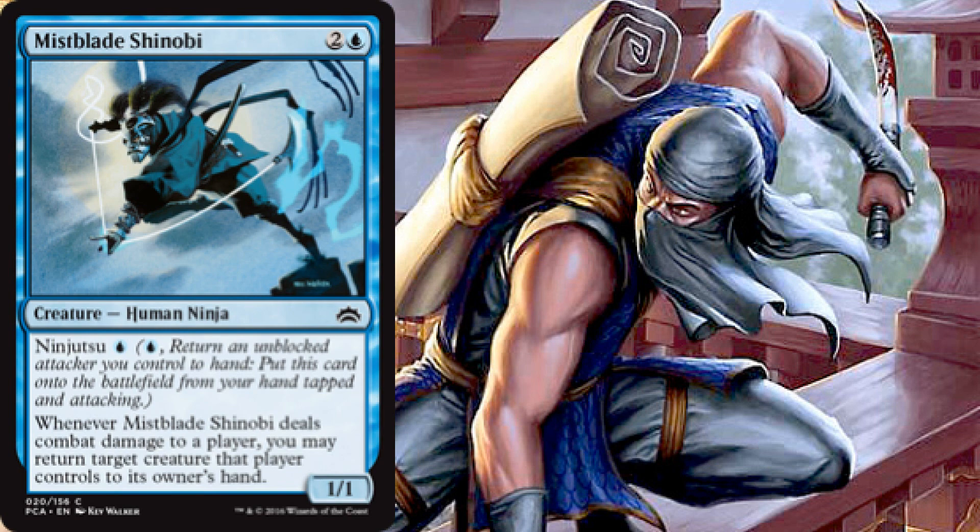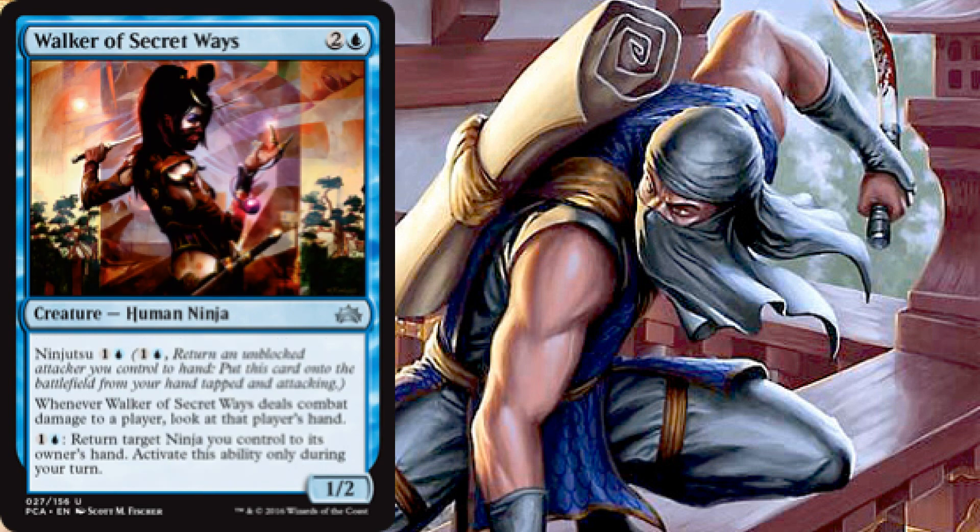Then we have Mist-Blade Shinobi, an actual ninja — a 1/1 for three via two blue, with ninjutsu for one blue. When it hits a player you can return target creature that player controls to their hand, so a little disruption there. We also have Walker of Secret Ways, a 1/2 for three with ninjutsu for one blue. Whenever it deals combat damage to a player you can look at that player's hand. We can also pay one blue to return target ninja we control to hand — useful for ninjutsuing it in again later.